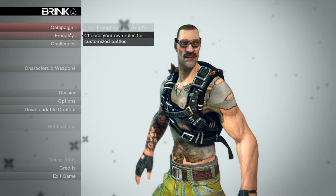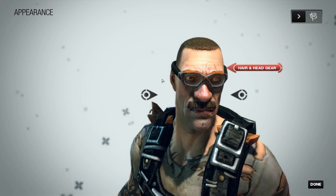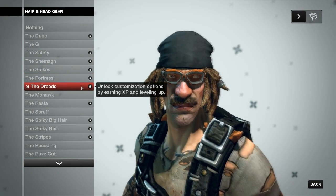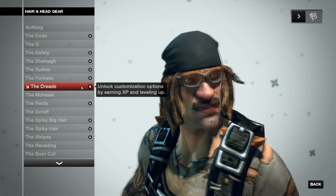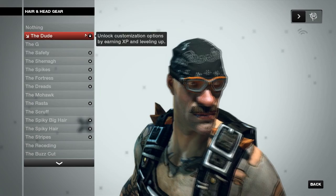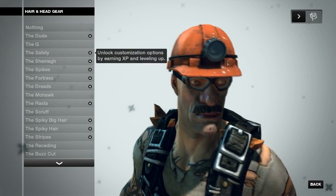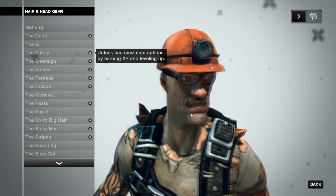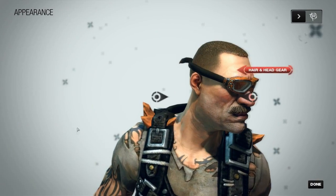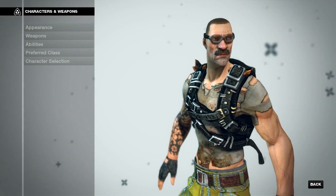I wanted to show you guys the menu a little bit more because a lot of people are asking me about how everything works. This is how you change your appearance, and it works like every other new game where you have to unlock things by earning experience and leveling up. It seems like I'm at the point where I'm not getting things from challenges — it's just once I hit a certain level I'll unlock it. This is the hat I'm trying to go for — this miner's helmet — but I still haven't gotten it yet. I think I'm like level 7 or 8. I made him look like a retired fireman and gave him some sweet pants.